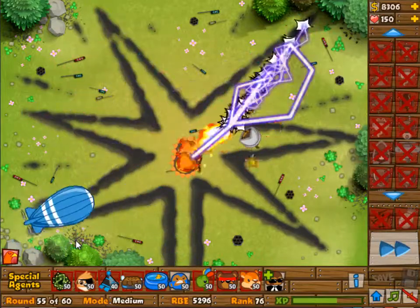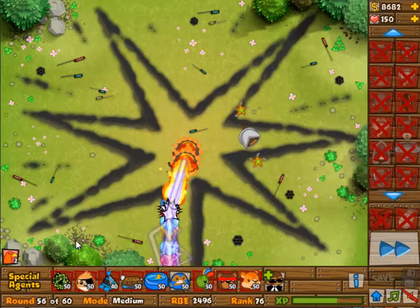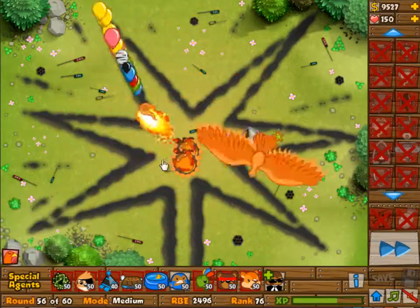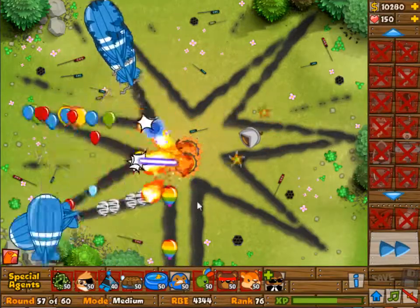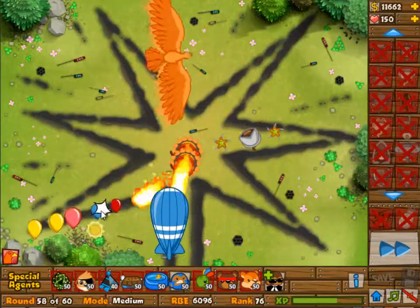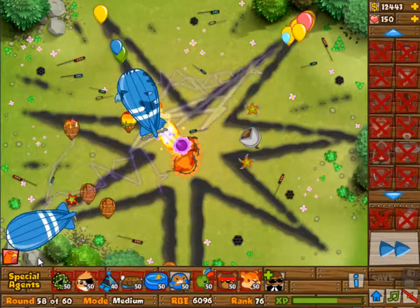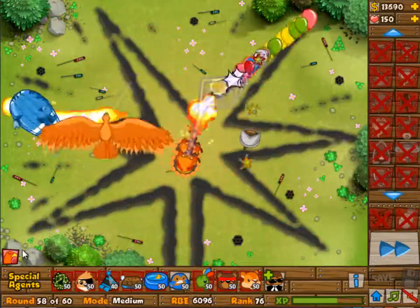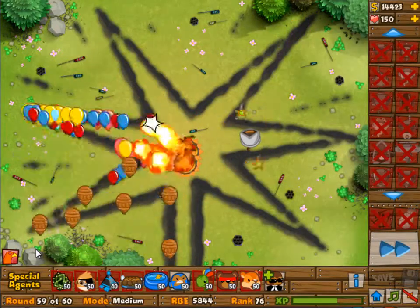Wave 55 here — not really a problem. Just take some single target damage and you should be fine, and I have plenty of that. The regenerating balloons are a little bit of a problem for my Apprentices, but they will pop eventually and that is no problem. Once again, four MOABs in a wave — so we're going to use the Phoenix. For the rest it shouldn't be too much of a problem. Just using the birds to get rid of them.